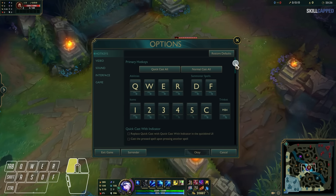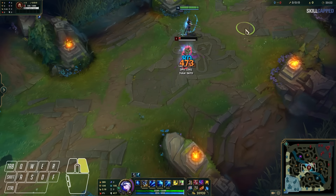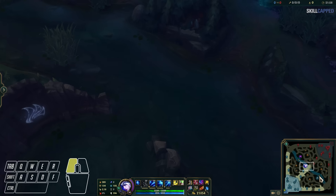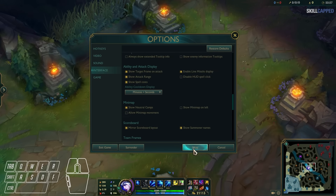You can also get the same speed advantage by going to options, then hotkeys, and enabling bind auto attack move to left click. This allows you to attack move with your left click, which is only one input. This will introduce some strange interactions, like left clicking on your minimap will cause you to move to that location, so you'll want to go to your options, then interface and disable allow minimap movement in order to fix this.